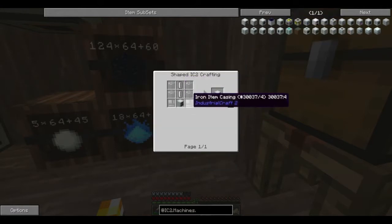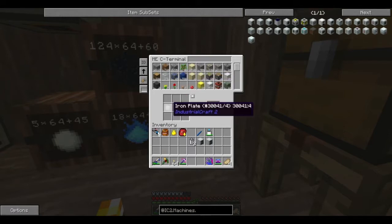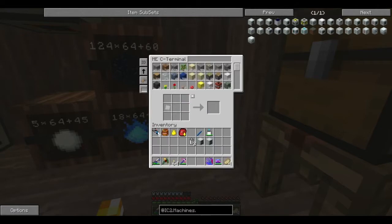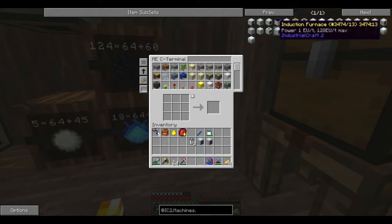Now I want to turn one of these into a geothermal, so I need iron item casings, which I believe is just hit a plate with a hammer. You now use those plates to make everything — it's shapeless. Just make a stack of those. What am I making? I am making geothermal. I need an empty cell — oh great, I need a metalformer for that. Okay, let's build a metalformer then.